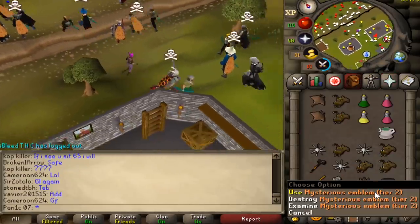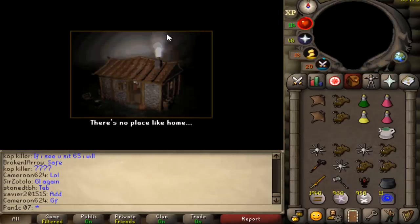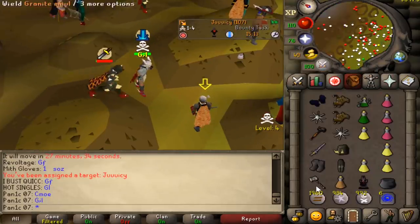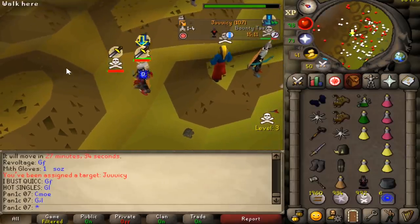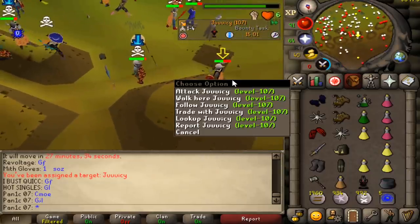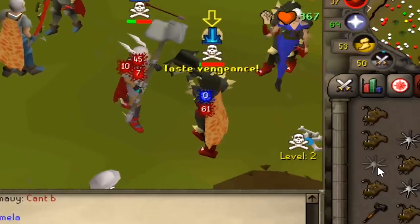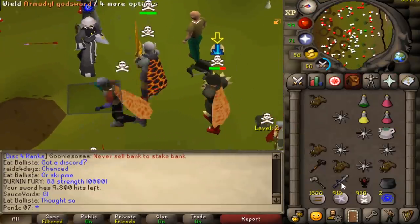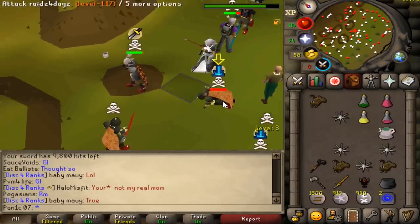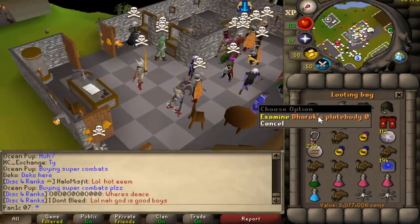Hopefully Jagex updates these so they actually stack in the bank because at the moment they don't. That was a quite weird kill — looked like a PID swap but I'm pretty sure it's just a lag spike. Wait, did I just AGS spec? I didn't even suspect it because of the lag. We got him with the 73 spec — thank you for your dharok. Loot is 3 mil, he didn't have the plate legs because he protected them.